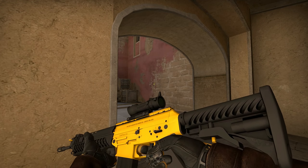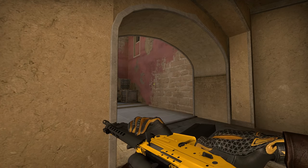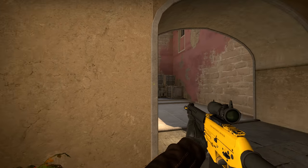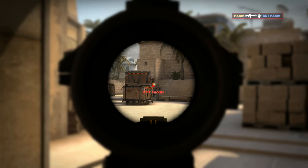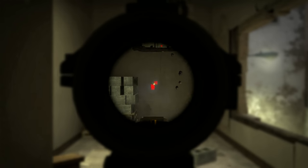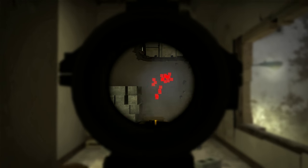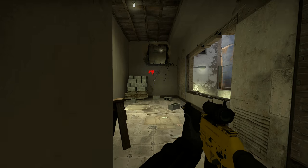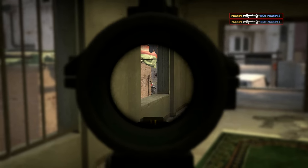SG553 — I know you're expecting me to smack-talk this gun after it got patched, and you're absolutely correct, it sucks. Well, to be fair, it is very situational, so if you buy it by mistake, avoid close range as much as possible since spraying will force you to sign your death warrant. The easiest way to use it is to simply tap.